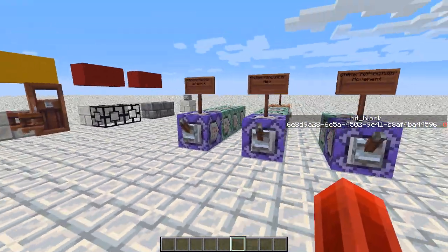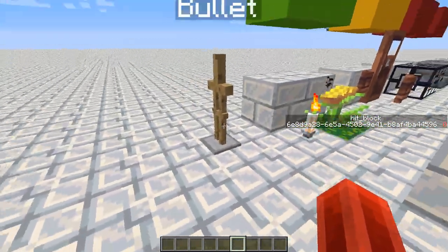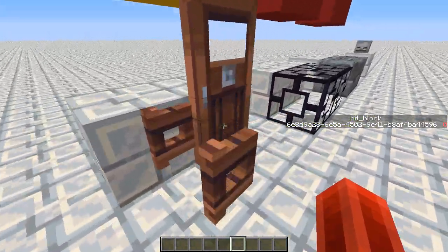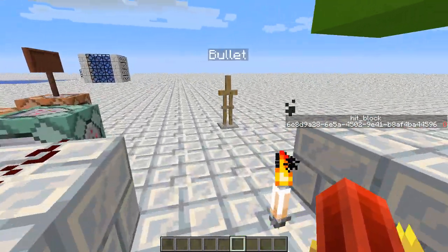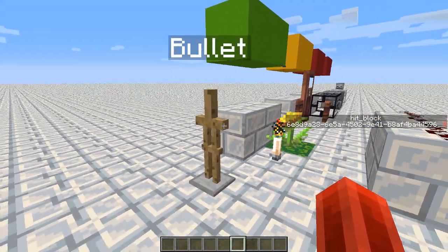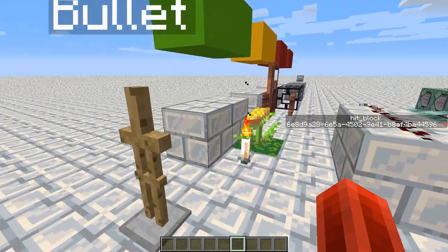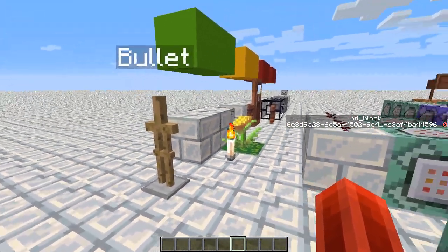So we'll try out method 2, which is checking whether an endermite is still alive. All we do is summon an endermite at the bullet, and while it travels, we check if the endermite is dead or not. The endermite will die if it's inside a solid block because it will suffocate to death — it's a 1 HP endermite. So we summon a new endermite every tick, and at the beginning of the next tick we check whether the endermite is still alive. If alive, it hasn't hit a solid block yet; if dead, it must have hit a solid block.